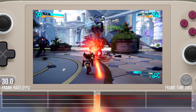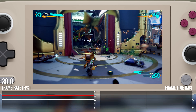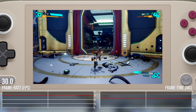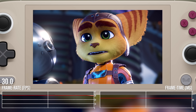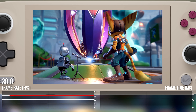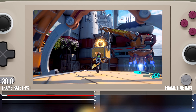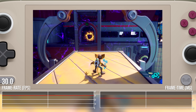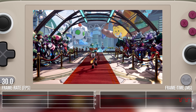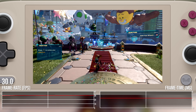The half-rate V-Sync option also ensures consistent frame pacing. Signature elements of Ratchet all work really well — even the hair rendering is very close to the PS5 presentation, and performance is very consistent. General traversal in portals also works pretty well. But this is a game with stress points, some expected, some not. This wide shot of Ratchet descending into the main play area on the first stage shows some drops, but they're very fleeting.